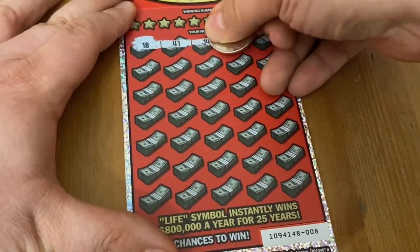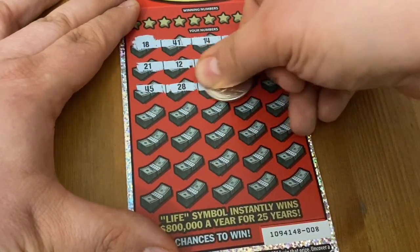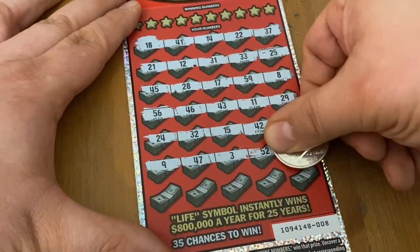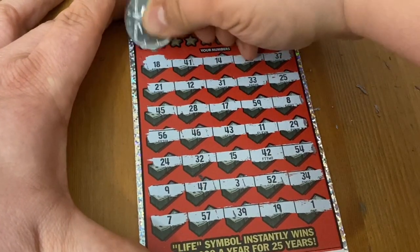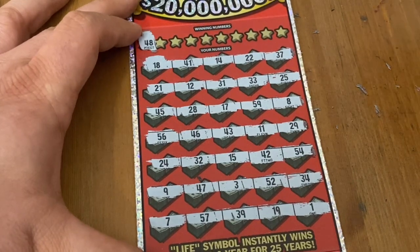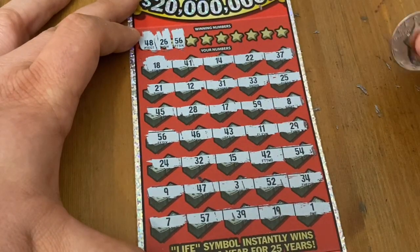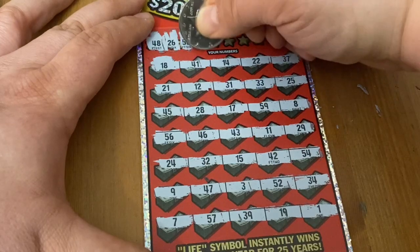Come on, last ticket — be a better ticket than the other three I scratched! Please, one of these wouldn't take much. Come on, something special! All numbers — let's see if we got a match. I sure hope so; I don't want to have nothing back today. 48 — no 48. 26 — come on 26, I don't see one. 56 — yay, we got something! Close call, but we got something back — that's great!